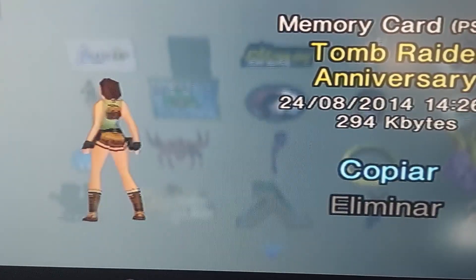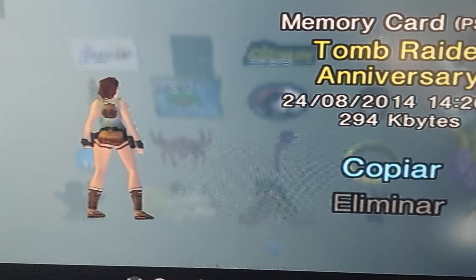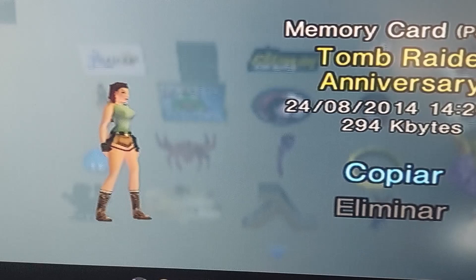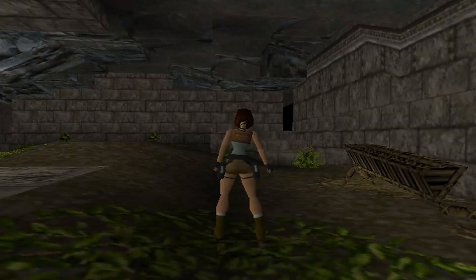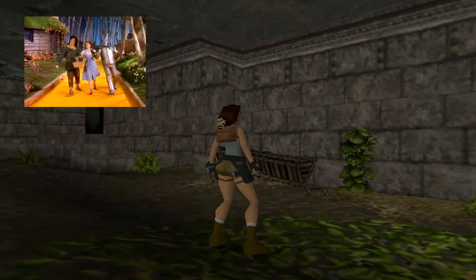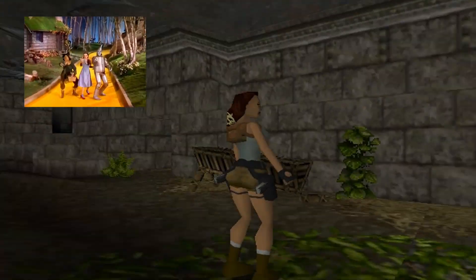The save icon on Tomb Raider Anniversary on the PS2 is the original Lara, which is a nice touch. Also, the cheat codes in Tomb Raider 1 were based on the movie The Wizard of Oz.